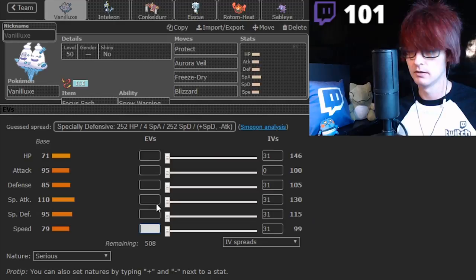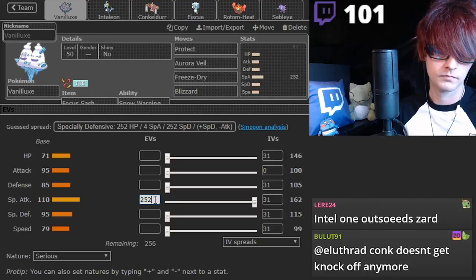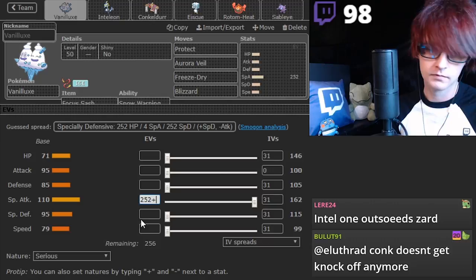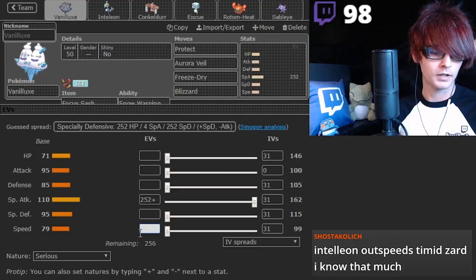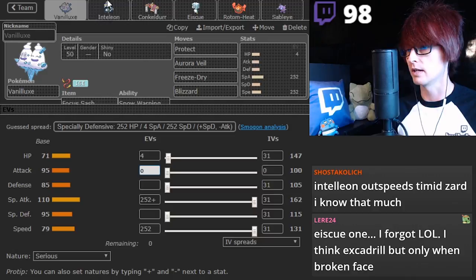That's useless. I wear Sash - it doesn't really matter. Alright, it's fine. Outspeeds Zard. Awesome. Alright, there we go. What do I want to put these points in? That's fine, this is okay. I think Extra Drill but only one broken face. That's great. That works. That's enough - that's totally enough points. Alright, that's good. Looks good.